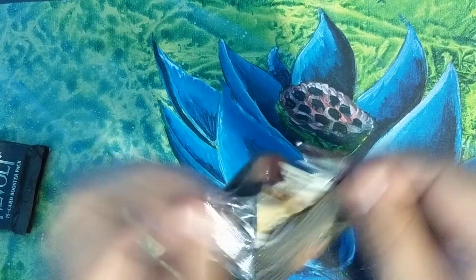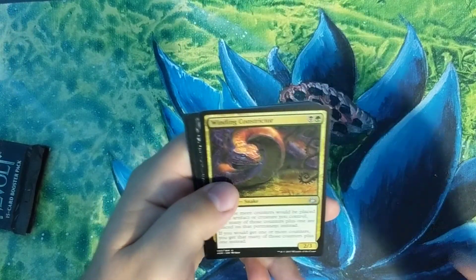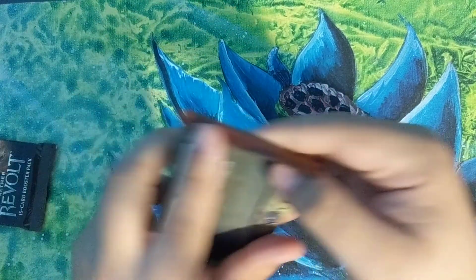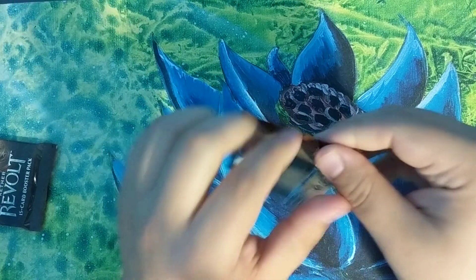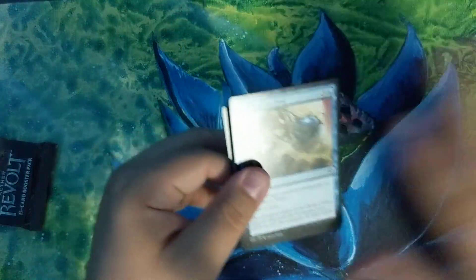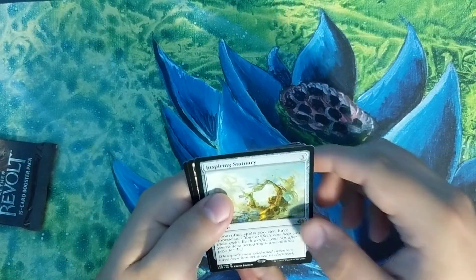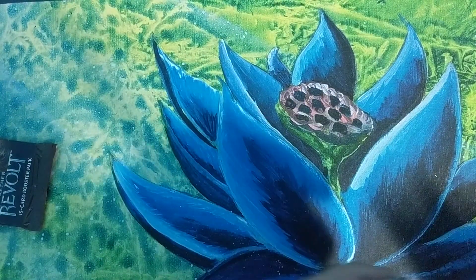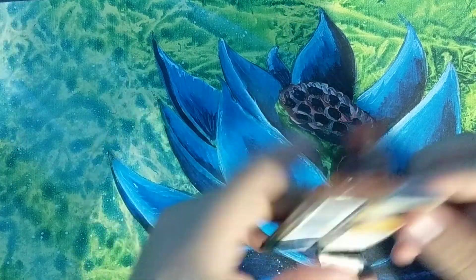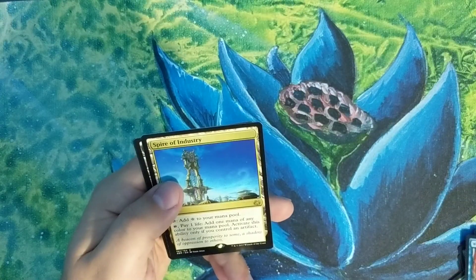Alright guys, three packs left — I don't think it's in the cards for a masterpiece today, but we shall see. Narnam Renegade, Winding Constrictor, Fatal Push — there's a couple bucks — and Sram's Expertise. Skyship Plunderer, Crackdown Construct, another Fatal Push, and Inspiring Statuary. Last pack guys, send me some luck! Trophy Mage, Siege Modification, Weldfast Engineer — wait, Whirler Virtuoso — and Spire of Industry.